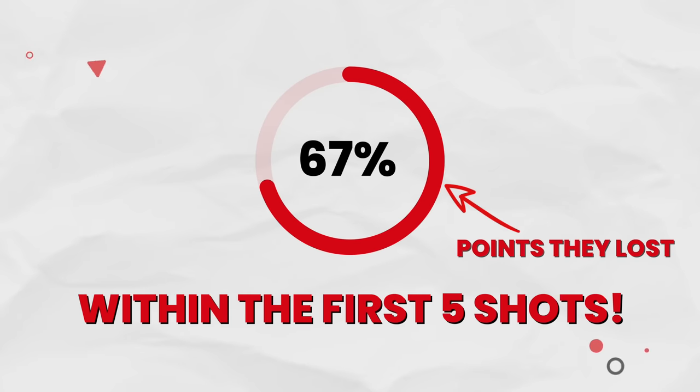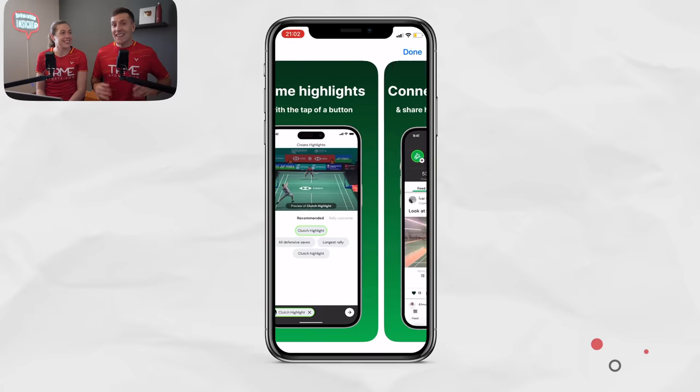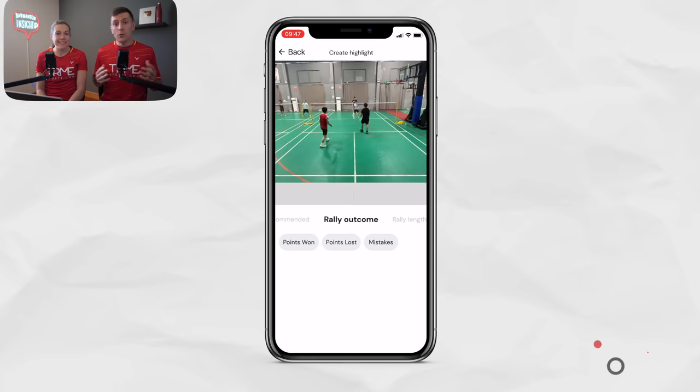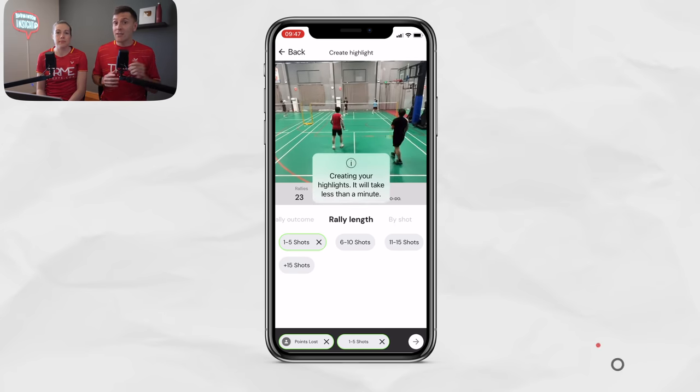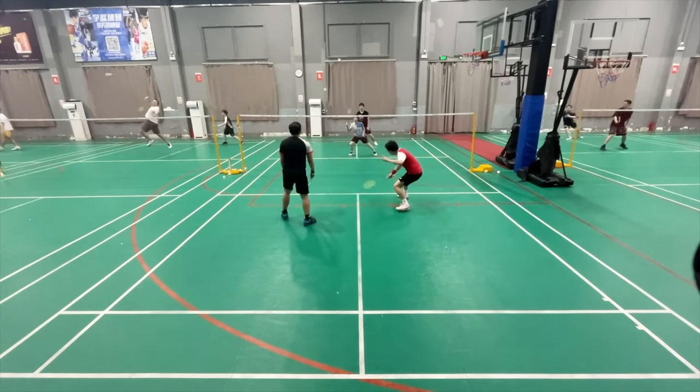Before we tell you the tactical tip for Dan, we wanted to share how we were able to easily get these stats — like 67% of the points they lost were within the first five shots — and also find every clip straight away. We used a new AI app called Clutch, and we're delighted to say they're sponsoring this video. Clutch is honestly a game-changing app, as it enabled us to quickly see where Dan and his partner were losing most of their points, and then we could watch these to see what they were doing wrong without looking through the rest of the game. Thanks to Clutch, we were quickly able to spot Dan's return of serves as an area of improvement.